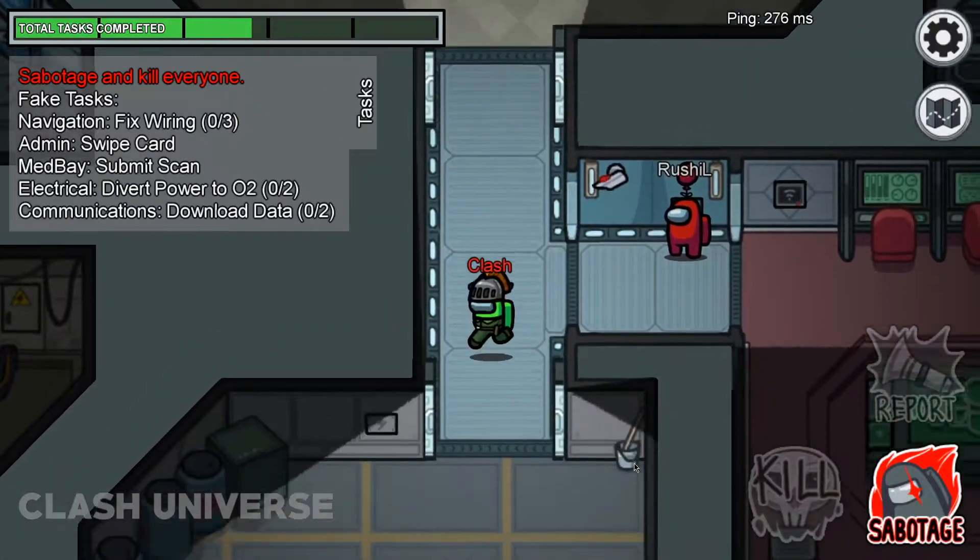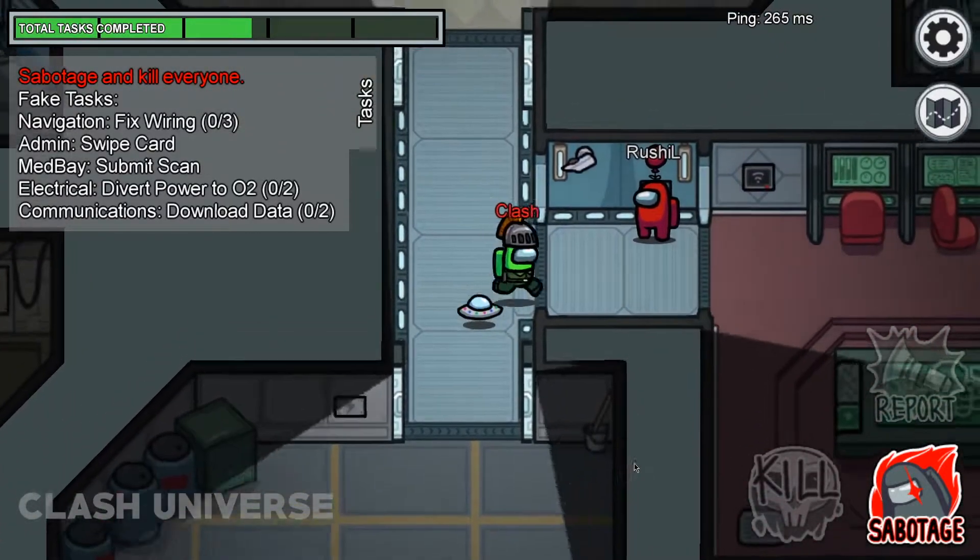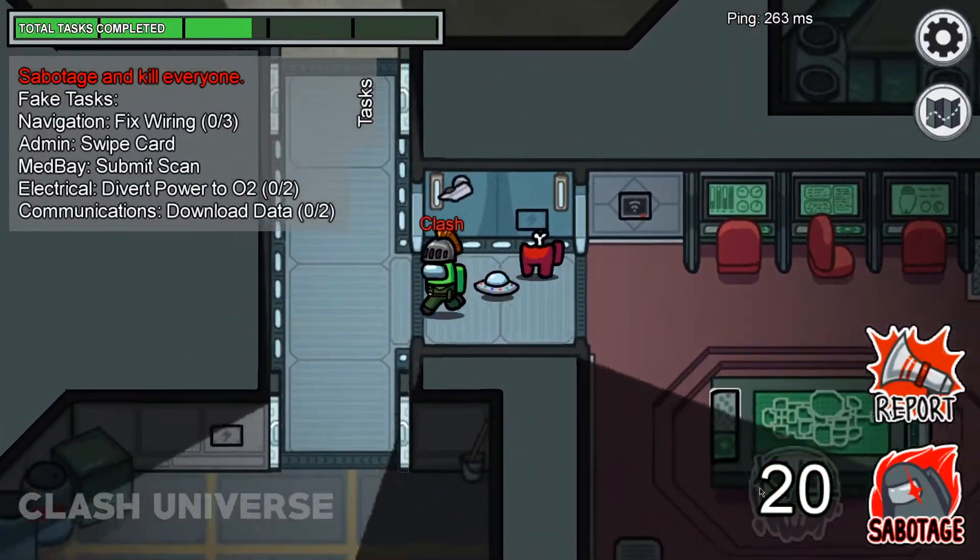So if you're an imposter who's planning to finish someone, wait until the red light stops blinking. This means you're safe — now go and surprise your enemy.